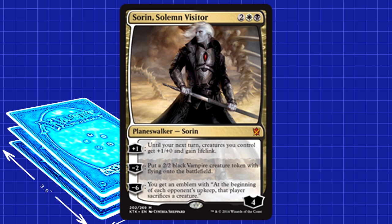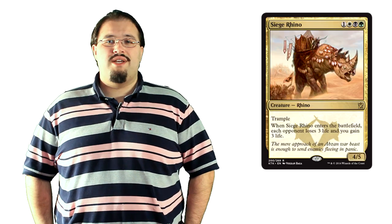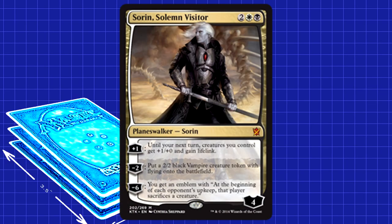Sorin might be the true unsung hero of this strategy. He flew under the radar when the set first came out, but it didn't take long for people to start freaking out over his plus one, and for good reason. Lifelink is turning out to be an important keyword in this format. With Siege Rhino life swings all over the place and Jeskai Tempo trying to deal 12 damage with burn spells on turn 5, lifelink is a good insurance policy. Not only that, but being able to give your team a buff until your next turn allows your 4/5 Rhino to become a 5/5 that can block opposing Rhinos. Sorin can break games wide open. His value is undeniable — the first ability alone makes him an all-star, a tempo god.